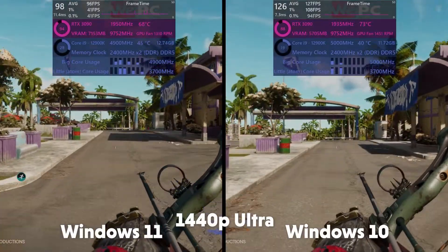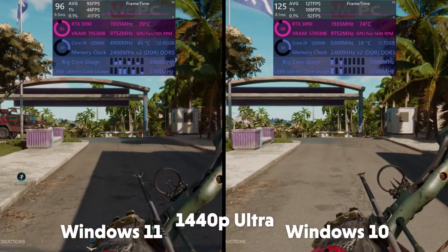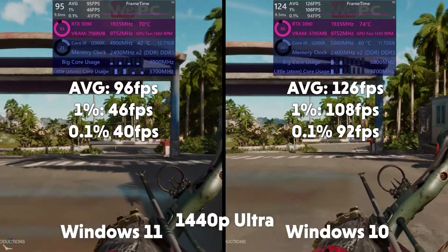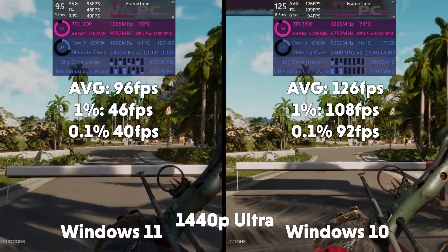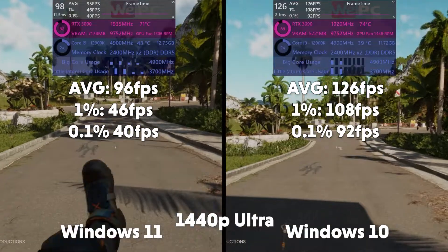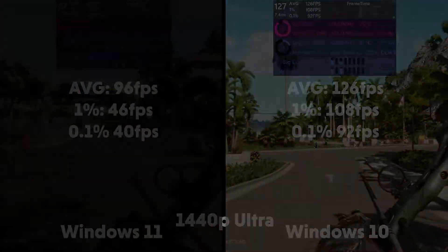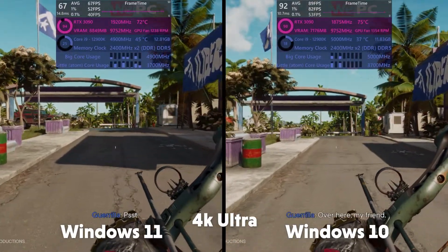Far Cry now — and this is Far Cry 6. There are definitely some massive differences here. Bear in mind the settings are exactly the same. The average FPS is 96, 1% of 46 and 0.1% of 40 for Windows 11. And Windows 10 having a 126 FPS average, 1% of 108 and 0.1% of 92. Maybe this is the power efficiency coming into it, but again, we have vastly different FPS numbers for both OSes.